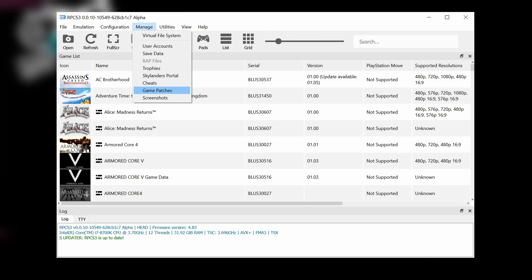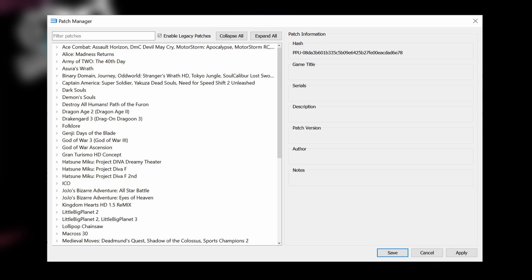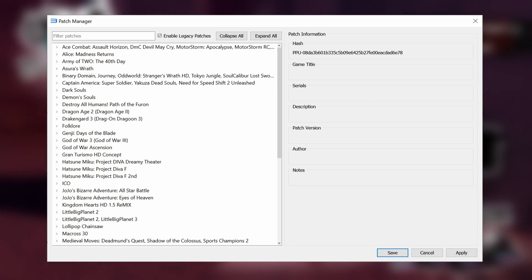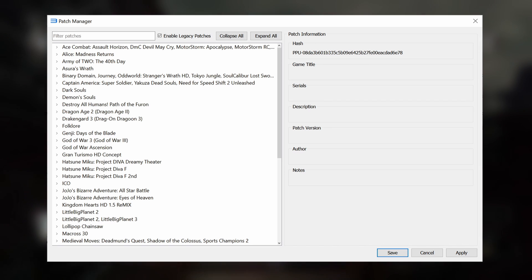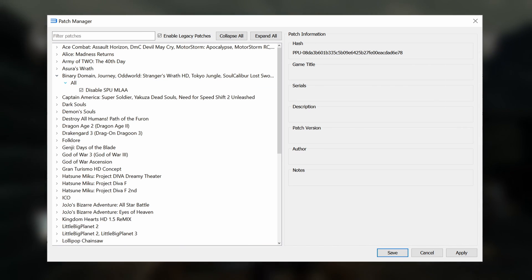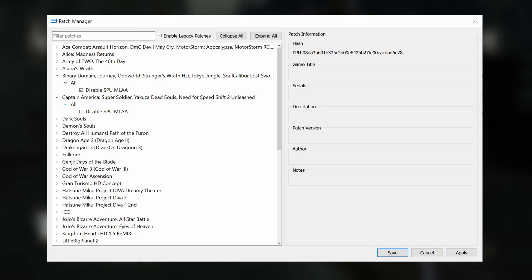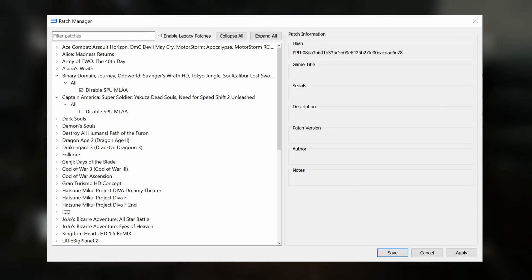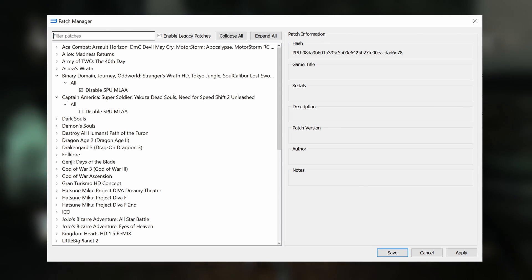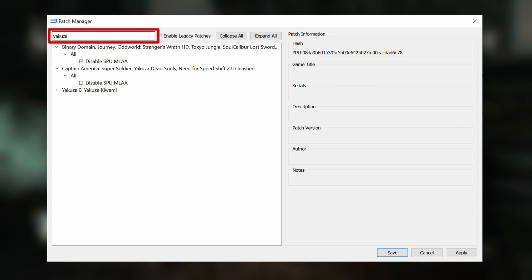Once your patch file is in place, open up the emulator and head up to the Manage tab, then down to Game Patches to open up the patch manager. Here you should see a list of all of the patches contained within the new patch.yml file. These are separated out by game, although some of the patches which disable MLAA apply to multiple games, so a few of them are grouped together.